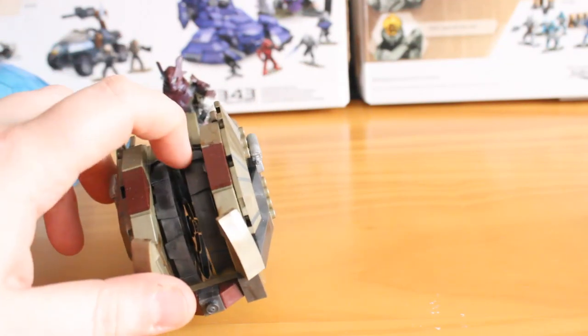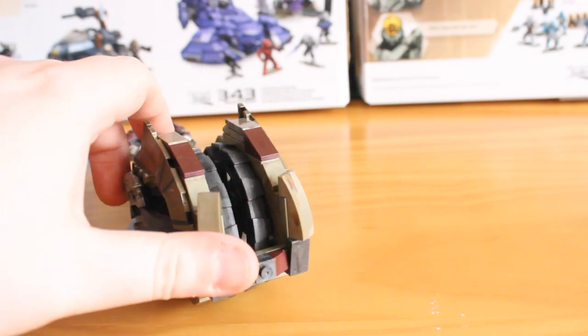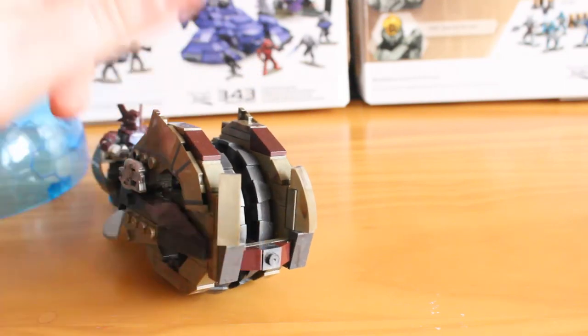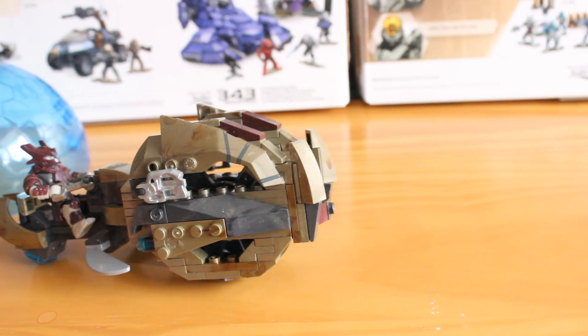The wheels are both independent of one another, so they do spin — not really getting much traction on the surface, but they rotate just fine. You can see that they rotate. You also have some nice printed detail with lines and strappings on the front of it.